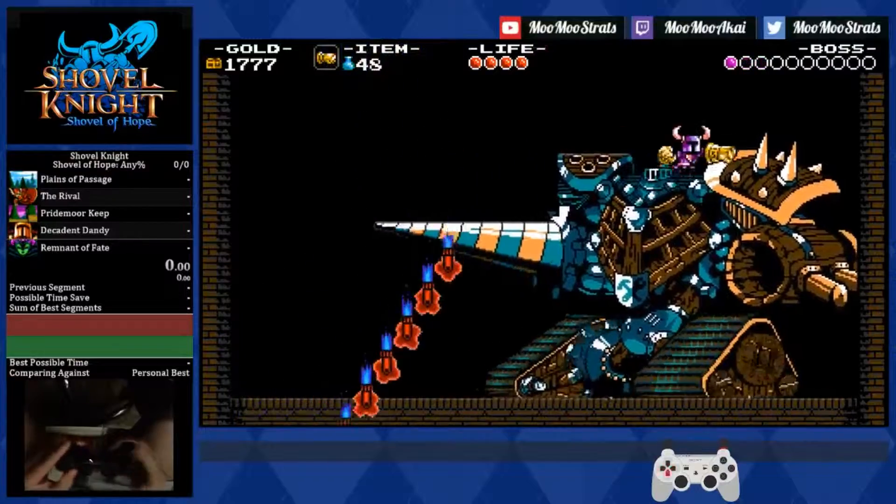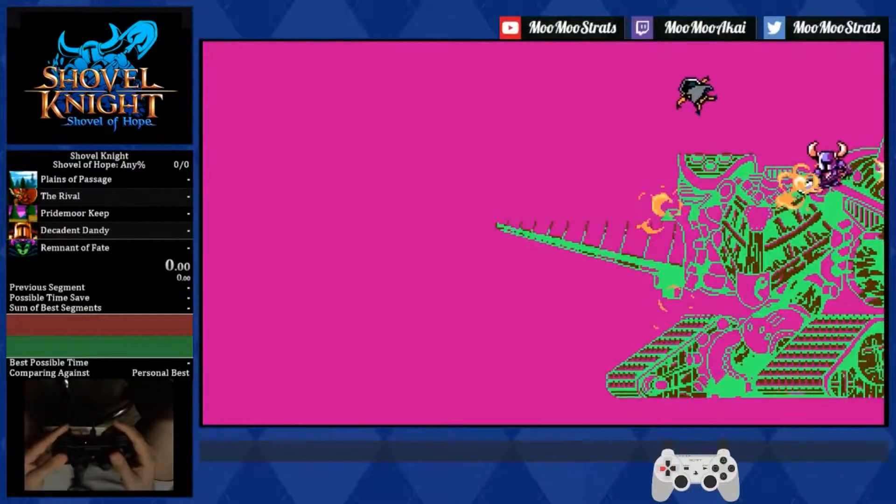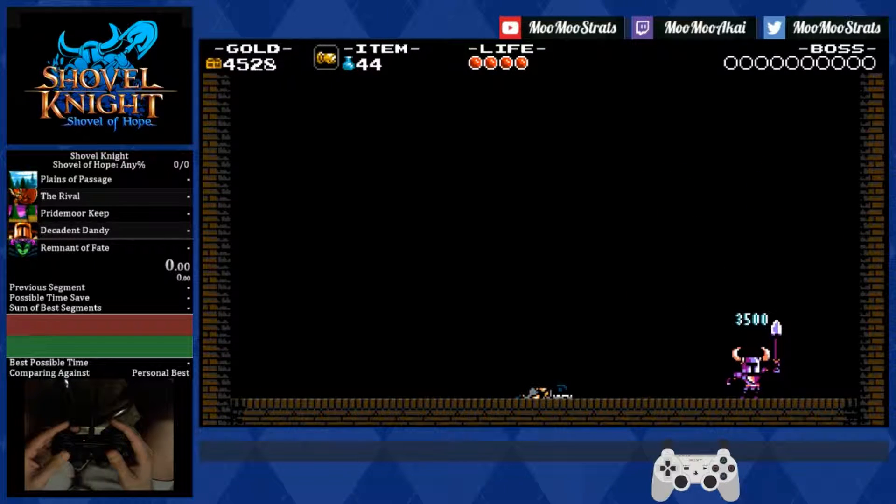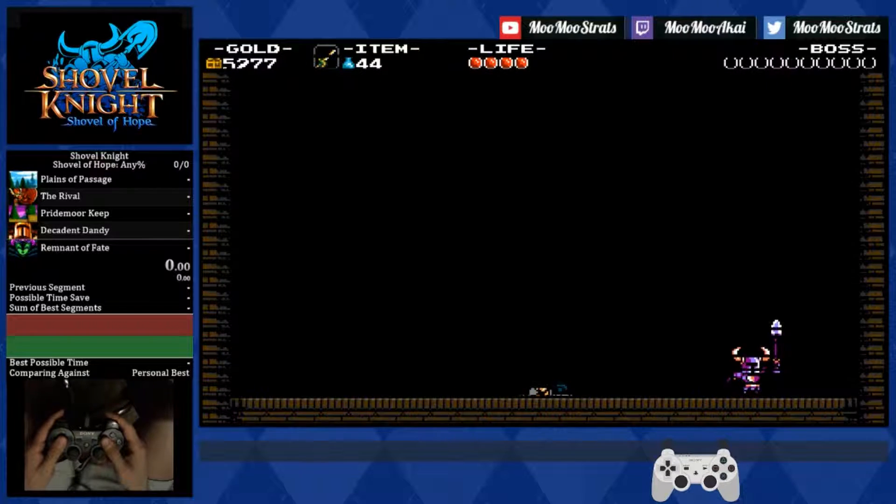There are more optimal ways to execute the fight, but they're not easy no matter what you do. For those looking for more optimal encounters, I will be showing off the coin fight so you can at least try and go for that. It's a pretty difficult fight, but very satisfying to execute.